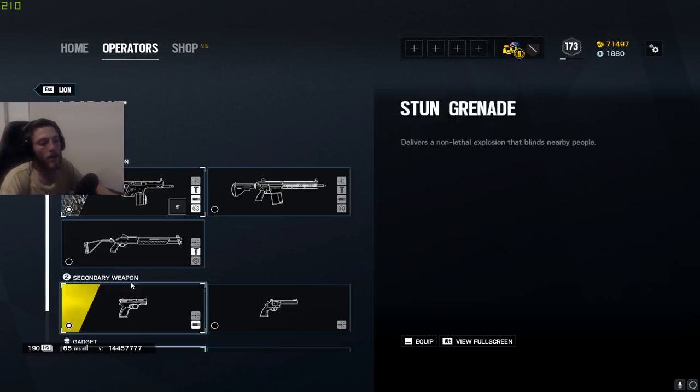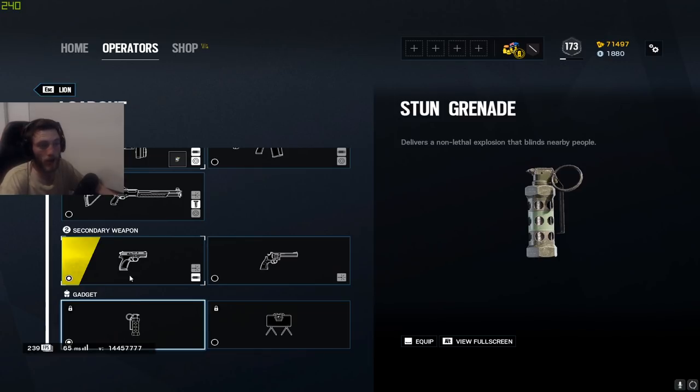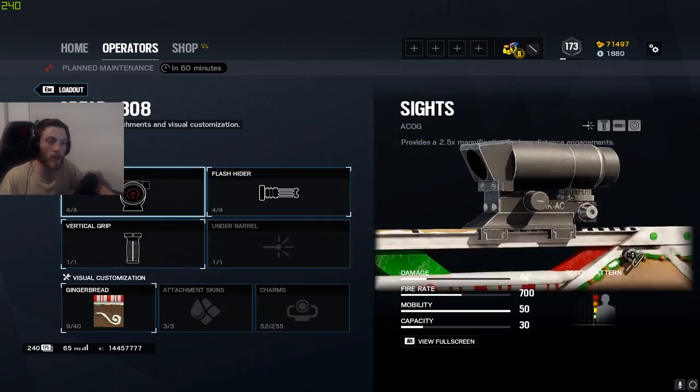For Lion, I run holographic, flash hider, and vertical grip. Pistol-wise I use the P9 with muzzle brake and bring stun grenades.